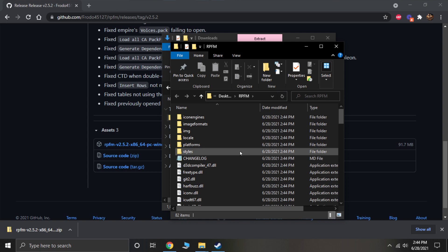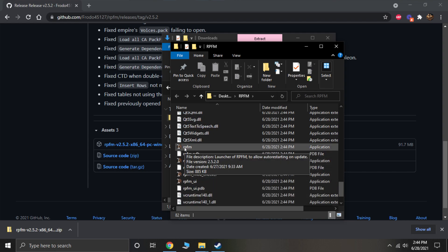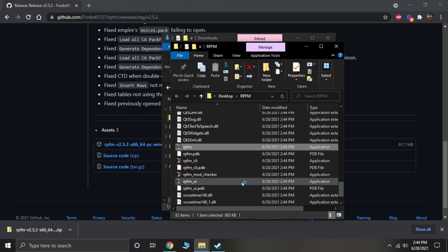It's now extracted. I have the folder open and we're going to launch the program using the Rusted Pac File Manager application. Windows won't trust it, but we'll run it anyway.